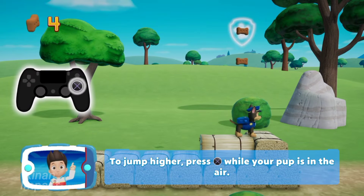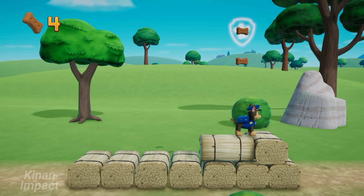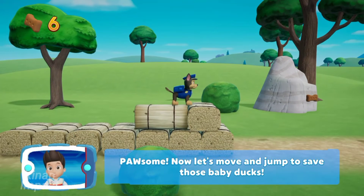To jump higher, press the X button while your pup is in the air. Pawsome! Now let's move and jump to save those baby ducks!